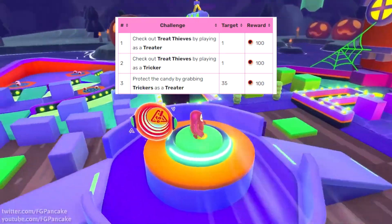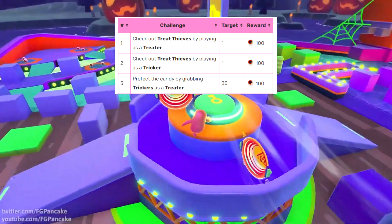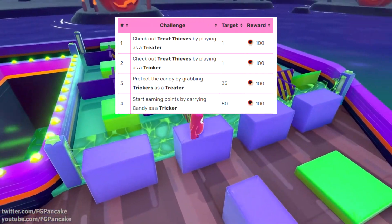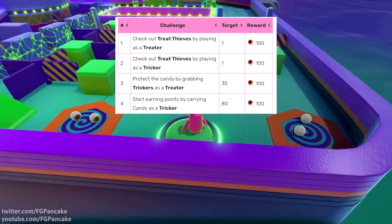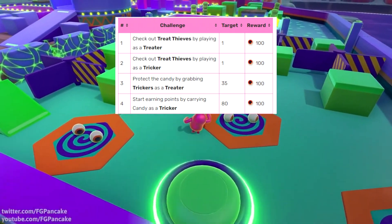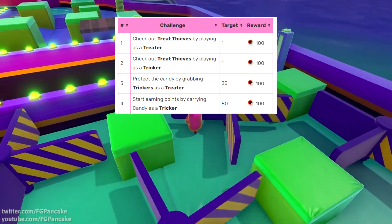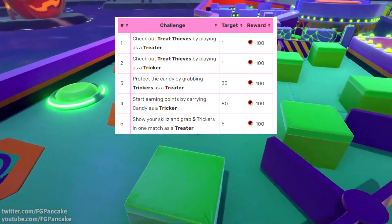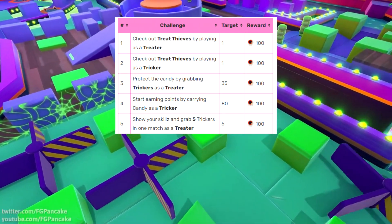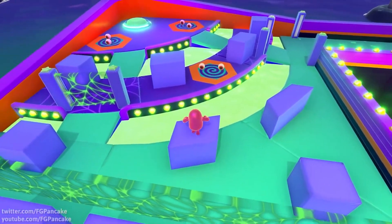Protect candy by grabbing 35 trickers as a treater — just play the game normally by capturing trickers. Earn 80 points by carrying candy as a tricker. This could mean either scoring 80 points by scoring 8 pieces of candy, which is quite a lot, or just carry candy for 80 seconds — it's probably the second option. Show your skills and grab 5 trickers in one match as a treater. The rest of the challenges can be done across multiple matches, but this one requires you to do it in a single match — shouldn't be too difficult though.